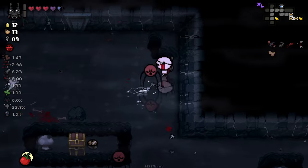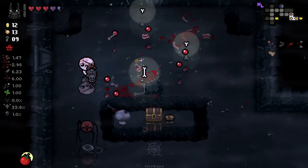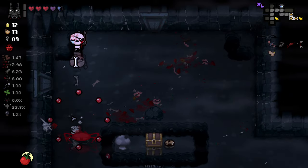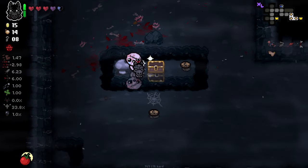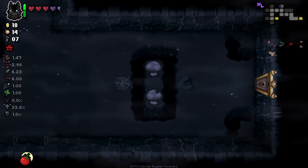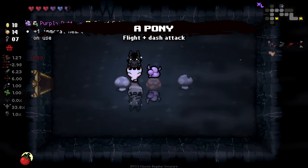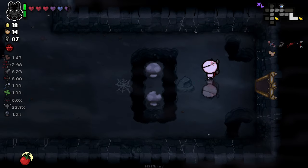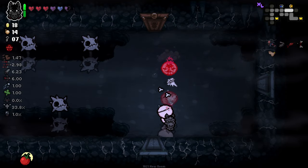You can see how the god head ones are pretty goddamn useful, right? So much stuff. And here's our second item room. We've got plenty of pennies to work with here as well. Unfortunately an active I don't particularly want, but it's a pretty good one. Dropping our active and picking it back up doesn't reset our speed, which is a little annoying — I was kind of hoping it would.